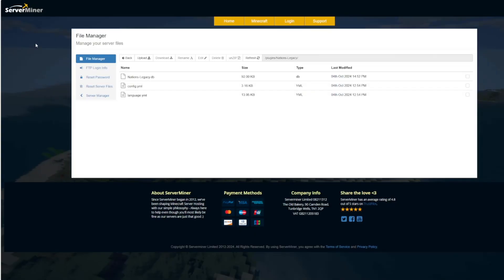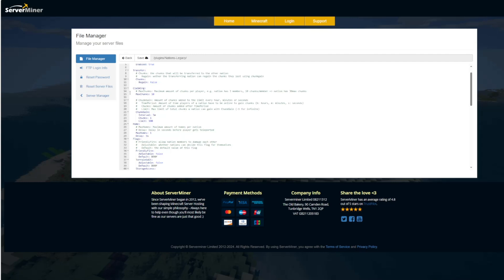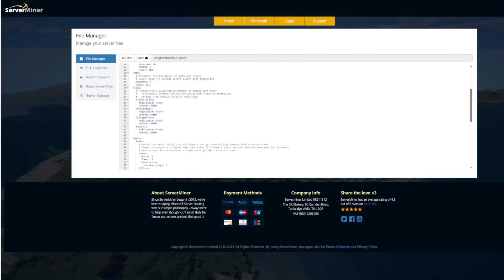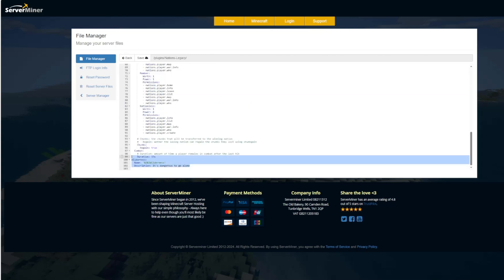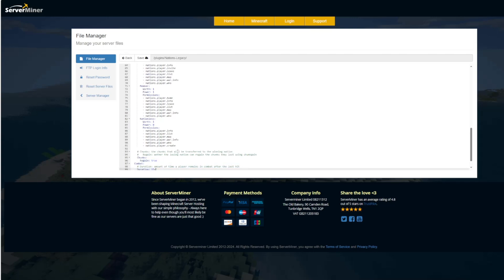Here we are in the ServerMiner control panel — you can see there are only a couple of YAML files in the database. Going into the config we can see what we can change: we've got our prefix enabled at the top. There's an option to transfer chunks to another nation when they lose, and then a bit more about claiming — max amount of chunks and the limit. Scrolling down we've got home settings, max homes, and the teleport delay, then the flags we briefly looked at, and the wilderness and combat time settings — combat time lasts 15 seconds after the last hit.